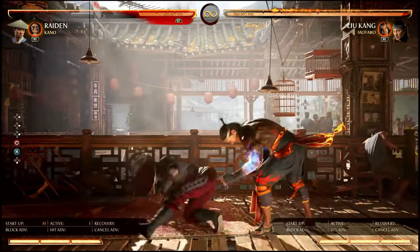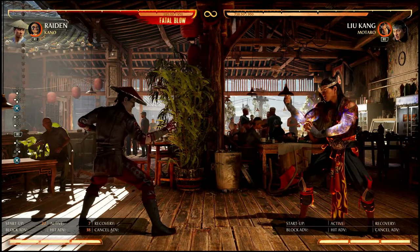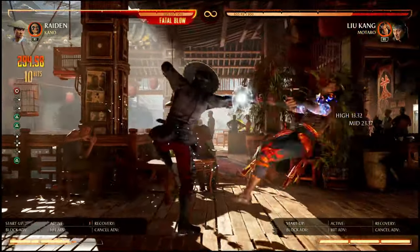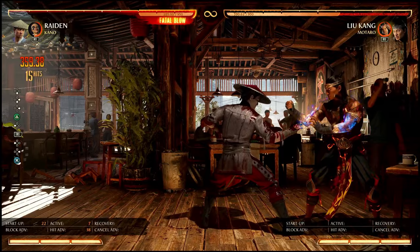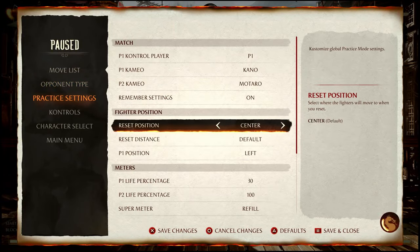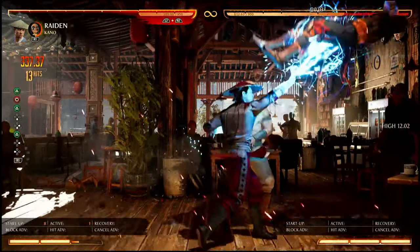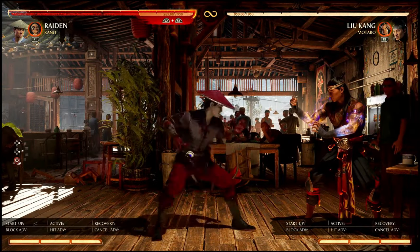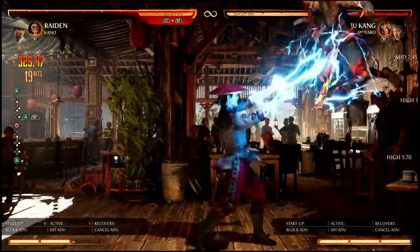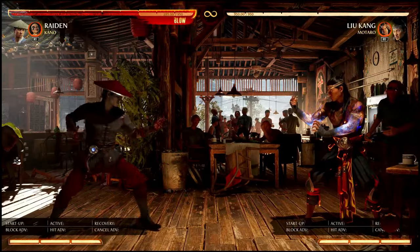Kano can also get you better combos. He lets you confirm and do an electric fly for free — a free 21 meter-less combo using one Kano. You can do the same thing here for a guaranteed electric fly. In the corner he can get you some pretty nasty damage: 37 off that combo, and you can also confirm a meterless combo for even more damage.